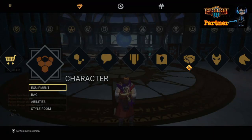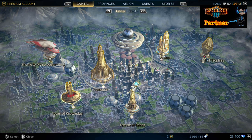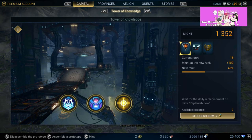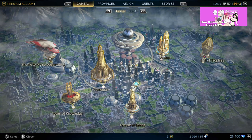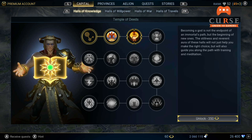Now secondly, let's talk about your capital again. I know we talked about this in the beginner's guide but I want to highlight a few things. Every day you want to invest into your tower of knowledge and into your cathedral — old news from the beginner's guide. But now you have a temple of deeds because you're a god.